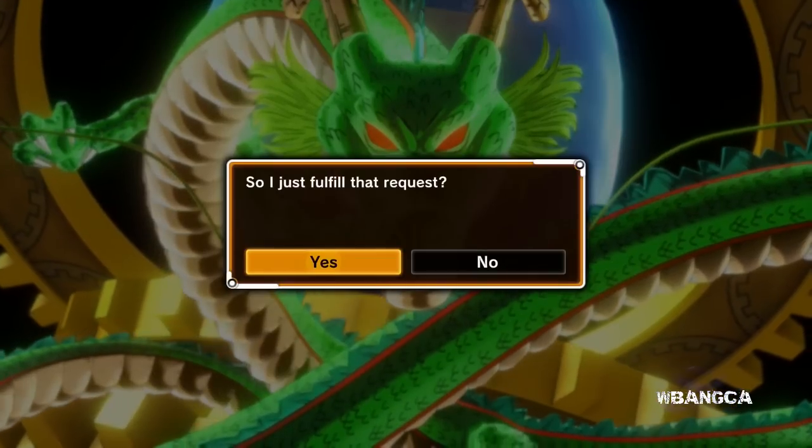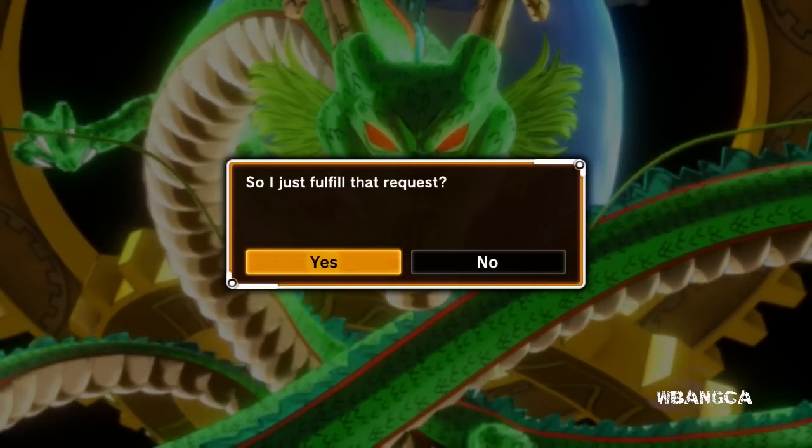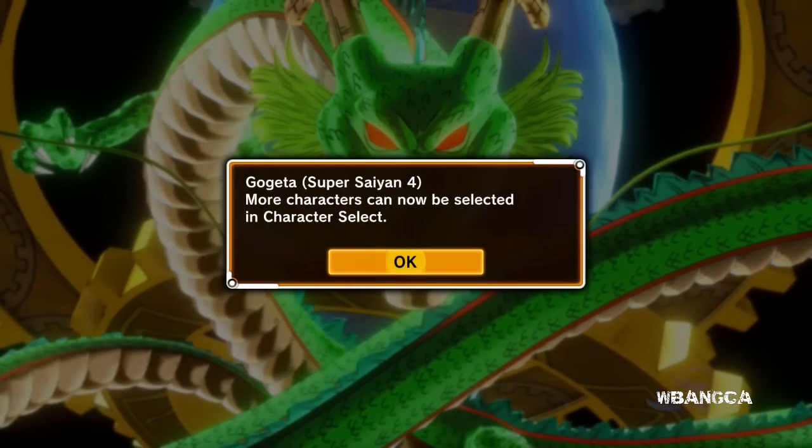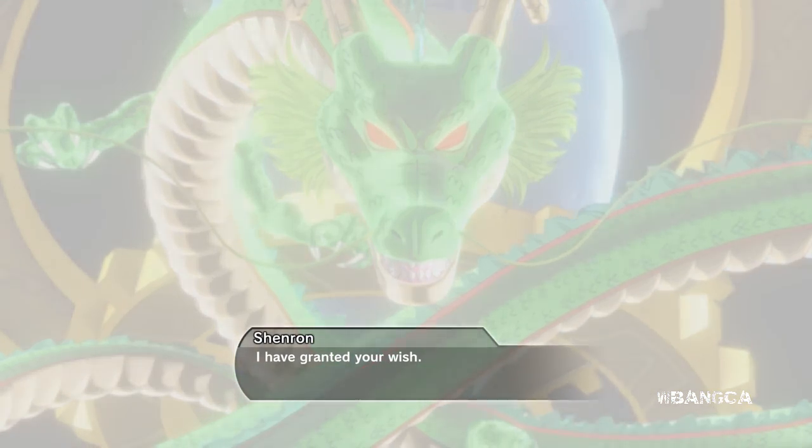Let's do it — I just have to grant the one wish. There we go, Super Saiyan 4! Shenron says: 'I have granted your wish.' Thank you very much. And that's all it does.